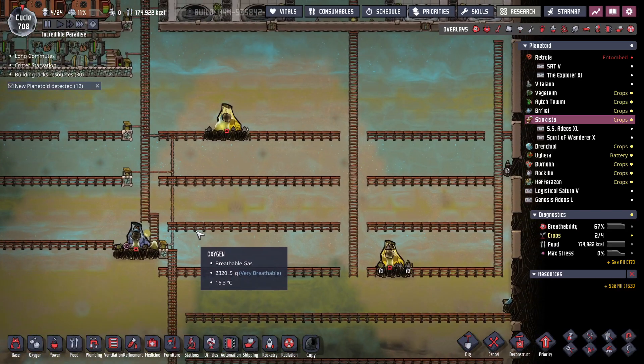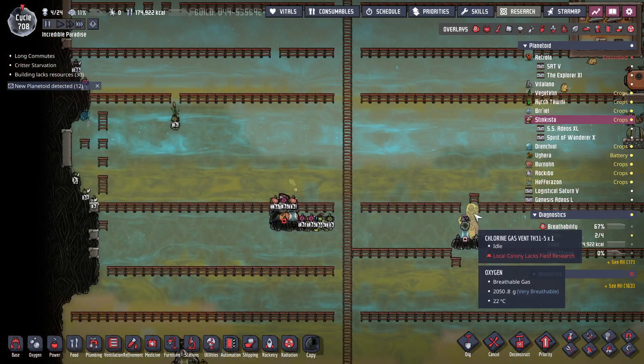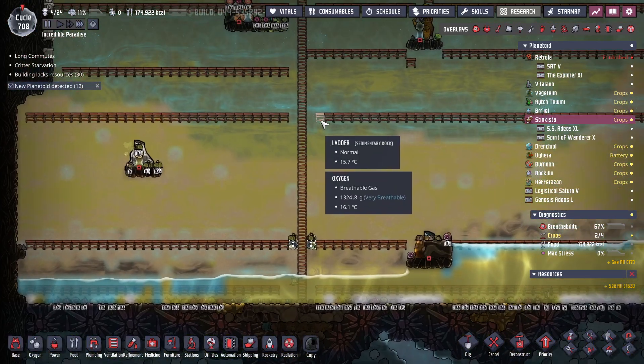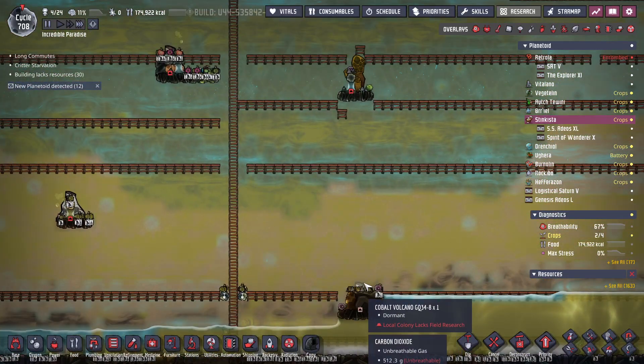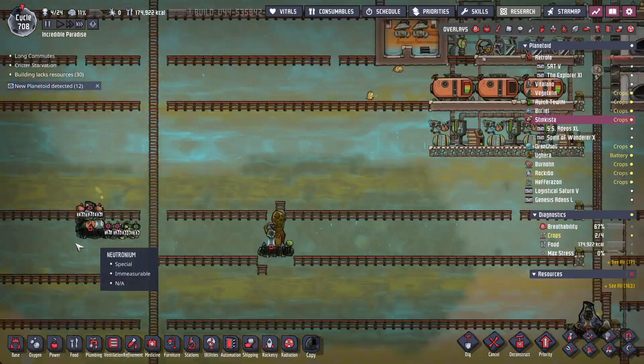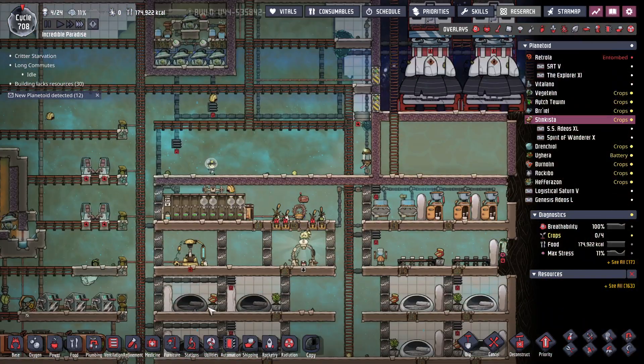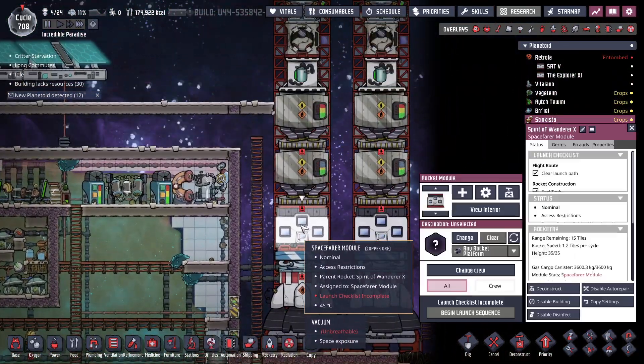I've got all these metal volcanoes cracked open but I don't have any steel, so I can't do a whole lot with them. There's a cobalt so I think I want some naphtha over here. To do that we want to load up one rocket.